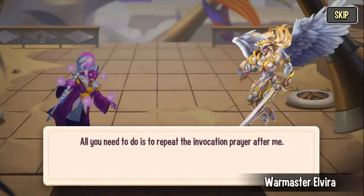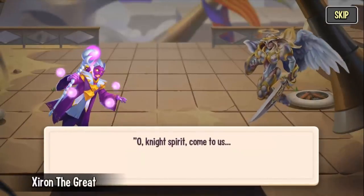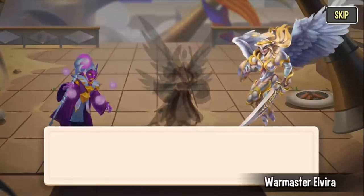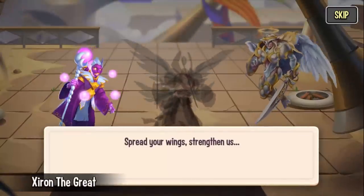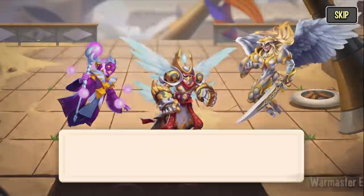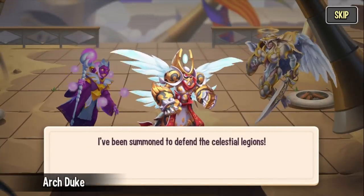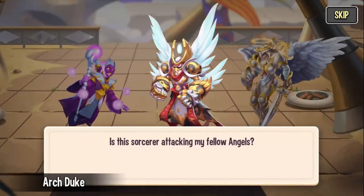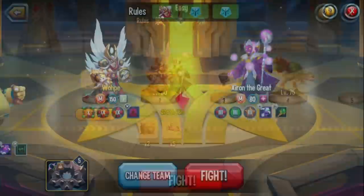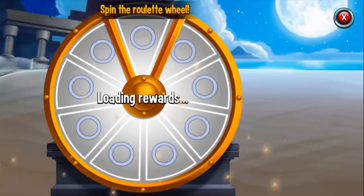All you need to do is repeat the invocation prayer after me. O night spirit, come to us. Help us in these hard times. Spread your wings, strengthen us. And punish their dark crimes. He's here! I've been summoned to defend the celestial legions. Is this sorcerer attacking my fellow angels? You will pay! Poor Zyra literally just summoned him and then he's like, I'm going to OTK you. Boom — poor Zyra.